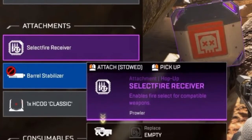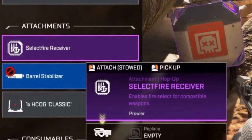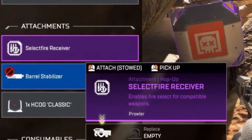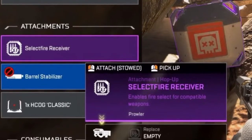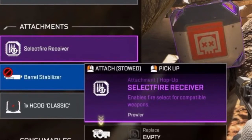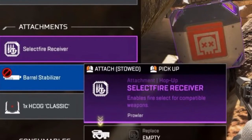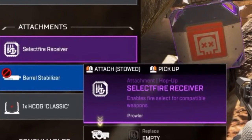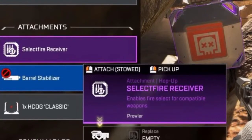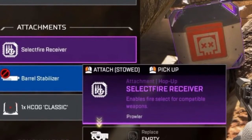But the main issue with the Select Fire is that it's just so rare to get. It's only a purple rarity item, but you can't find a lot because no one really carries it around. So the way I figured they could actually balance the loot and balance the hop-up is to take the Anvil Receiver and the Select Fire and combine them into one single hop-up, because they both essentially do the same thing — they change the way the gun fires.